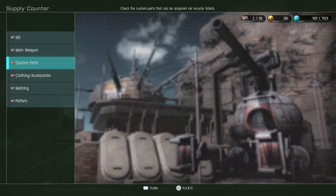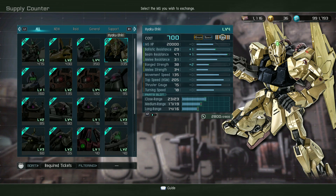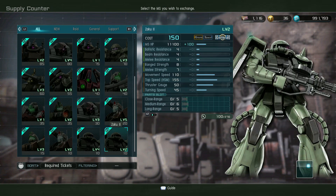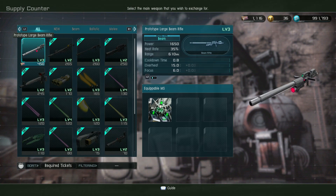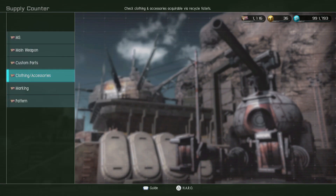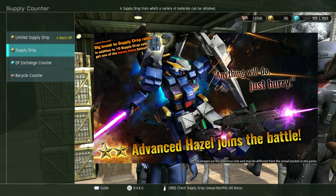No new custom parts. New to the recycle counter — the level 4 Zogok is in here today. I do have Platinum so I'm seeing things you may not. The O level 2 is at 700, that's 430 tickets — pretty decent, that's the one. Also one of the GP01 FB beam rifles is up if you need that. No new custom parts, or at least not new to me. There is the marking for the Advanced Hazel, so since I just got free recycle tickets, no reason not to grab it. I'm going to try for the Advanced Hazel — if I get it, great; if I don't, we'll just go with whatever.